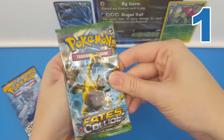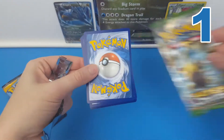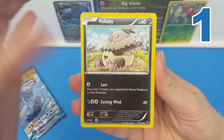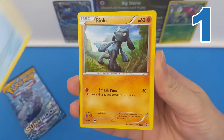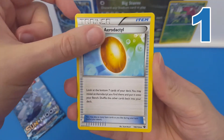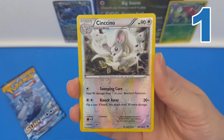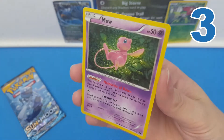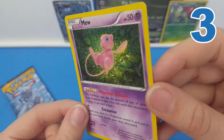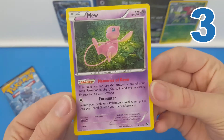Fates Collide next. From this Fates Collide pack we have Wobbuffet, Larvitar, Seel, a Riolu, Jigglypuff — love this artwork as well — a Wormadam, Old Amber Aerodactyl, Scorched Earth, a Reverse Cincino, and the rare is... is that a holo? Yes it is! That is a holo rare Mew. Amazing, that's so cool. You can just see the holo.